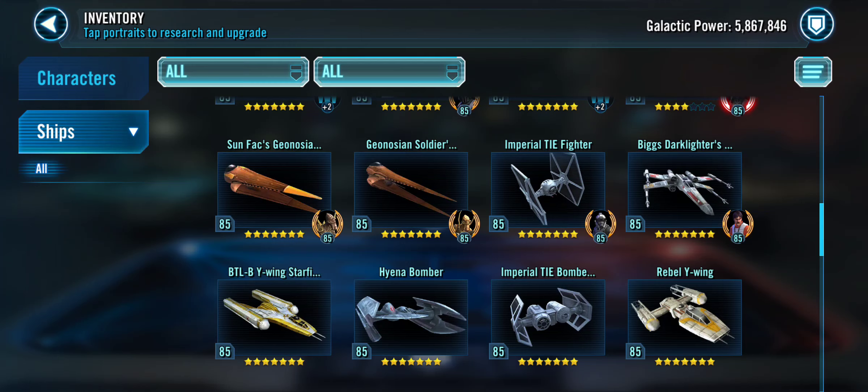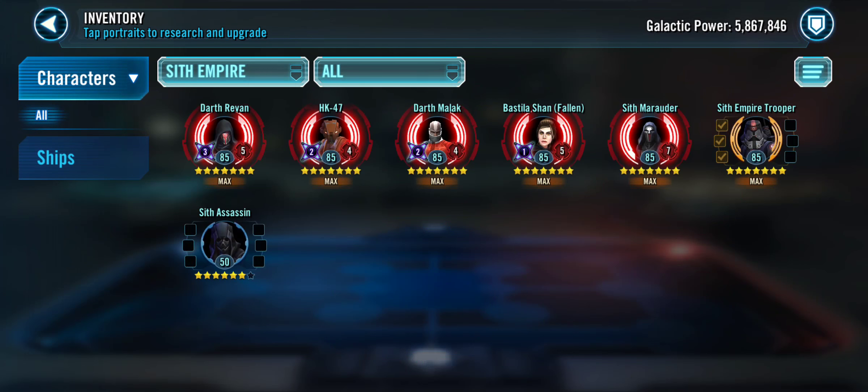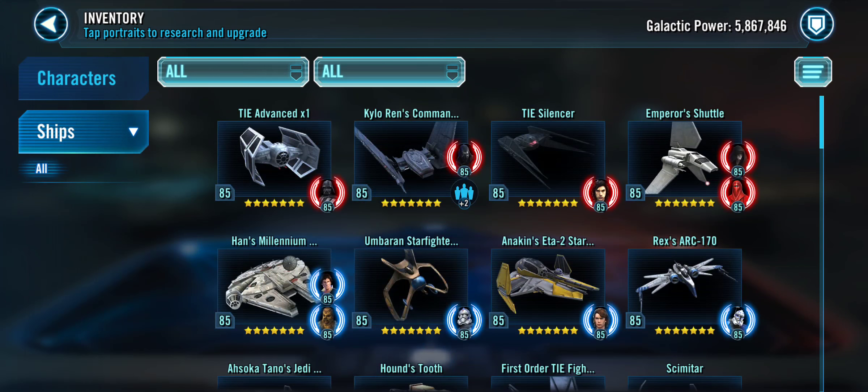The one thing that needs to be added to ships is a tab for me to just make ship squads — like, you know how characters have their squads? Yeah, ships need love. Anyways, that is the 7-Minute Roster Review on one of my rosters. That is all.